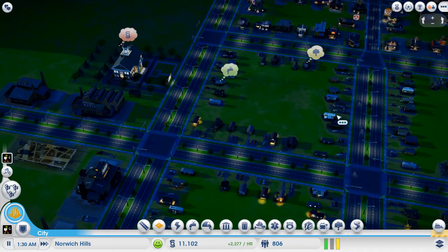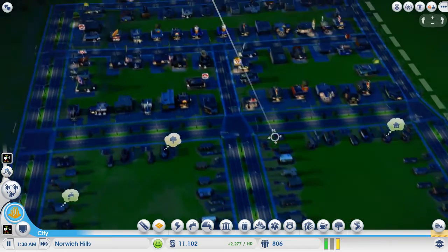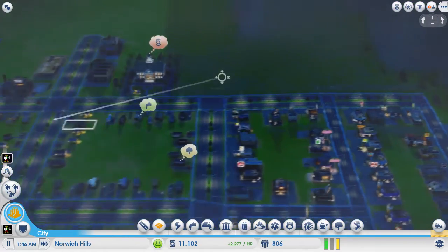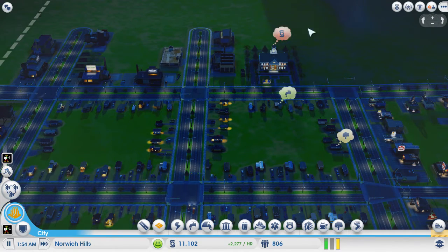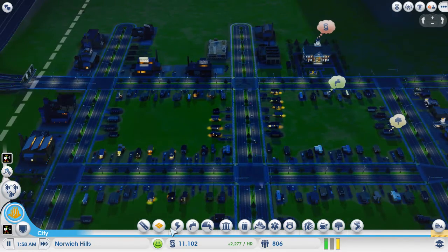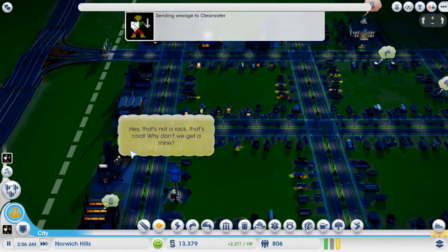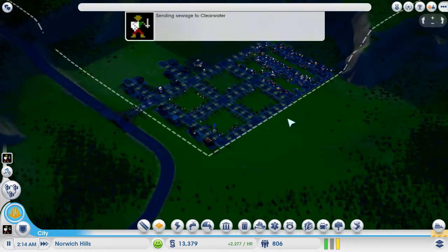The nice thing is you get these pop-up bubbles as well, which give a pretty good idea of what's needed. These are positive things. The town hall is kind of where the main feedback comes from, and it's stating more jobs — so it's notifying me we need more industrial zones. They're talking about mines and oil wells, yep.